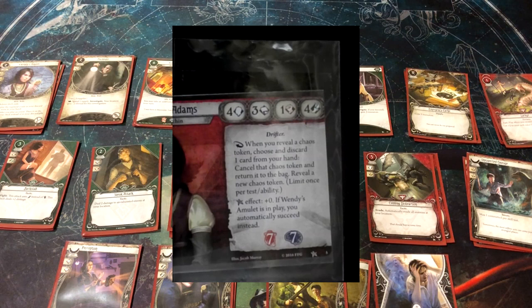The key with Wendy is her investigator ability. When you reveal a chaos token, you can choose and discard one card from your hand, cancel that chaos token and return it to the bag, then reveal a new chaos token — limit once per test. This cuts to the core of what a survivor is: draw the auto-fail, and just toss it back for the small price of ditching a card. Survivors don't have to commit as much to a test because she always has a chance of a redraw. It's maybe the strongest investigator ability in the game even today.